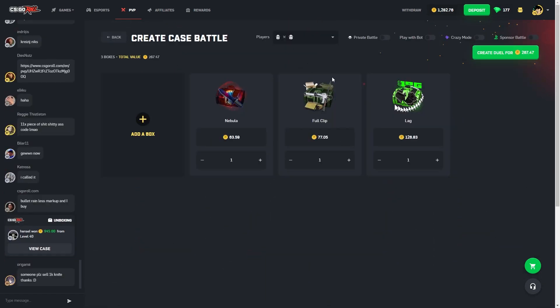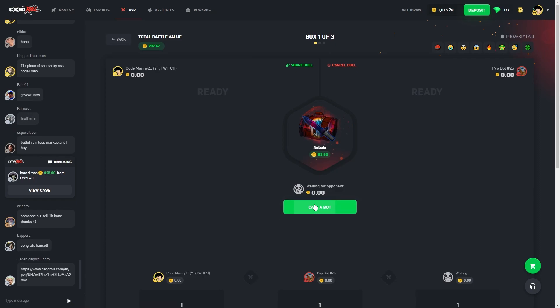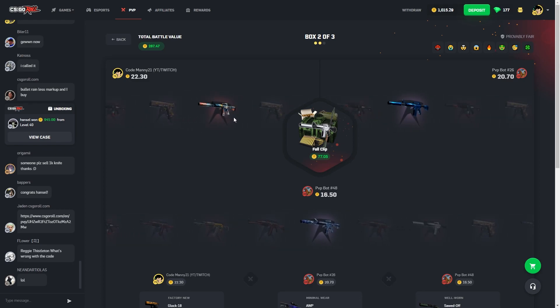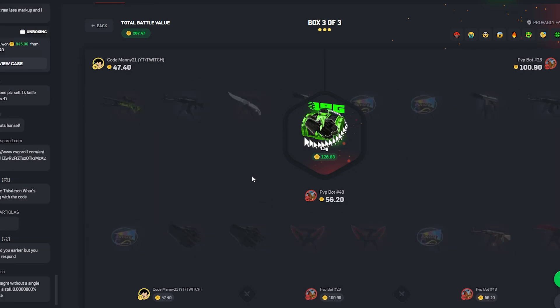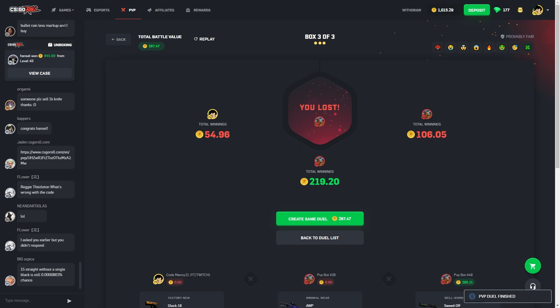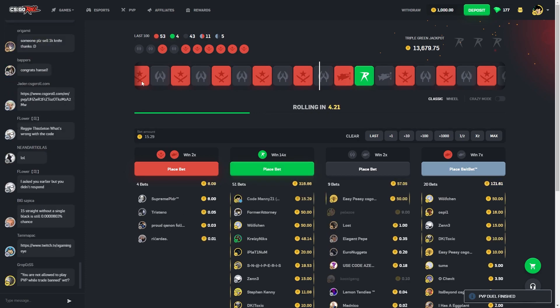We're gonna do a three-way battle to end off the video unless we win this somehow. We got the nebula full clip and venom — wait, not venom. Okay, I forgot the last one — oh, lag case. Come on, give us the M9, don't go right for him. Okay, I got two coin lead. I thought he was gonna get that flip knife. Come on, give us the right outcome. That's pretty good. We need to pull a knife here — oh stop, no. That paid — crazy mode would have been crazy.